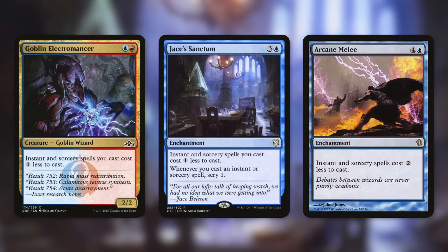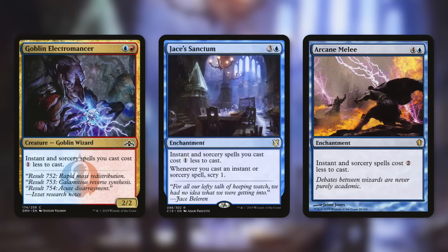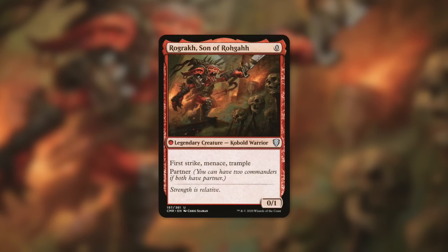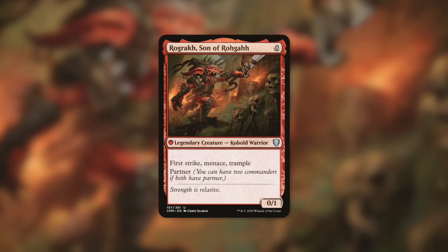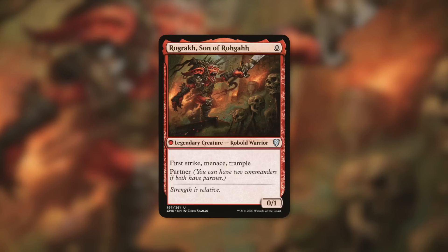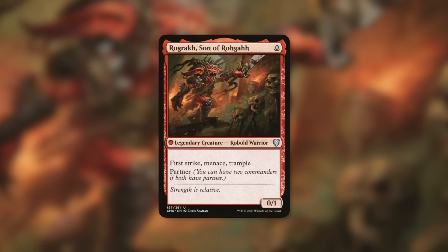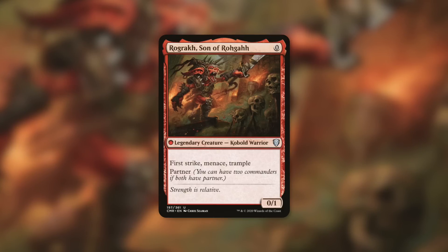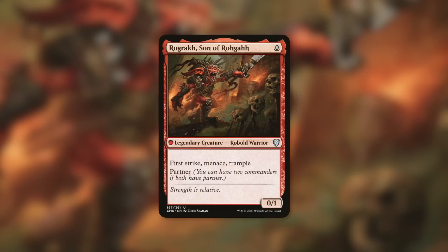Decks already running these cards are absolutely going to love Font of Magic. The first commander that came to my mind is Rograc, Son of Roga. There's a technicality here — Rograc's color identity is red, but it has partner, which is the mechanic I was alluding to. If you choose a partner with blue in the color identity, you can utilize Font of Magic. Rograc is a 0/1 kobold warrior with first strike, menace, and trample for zero mana, so you can play it for free on turn one.